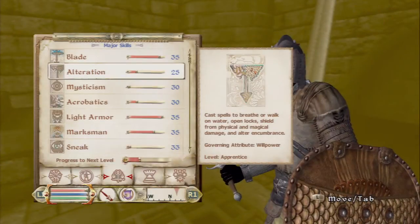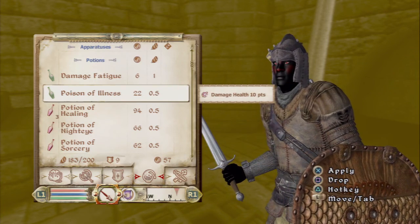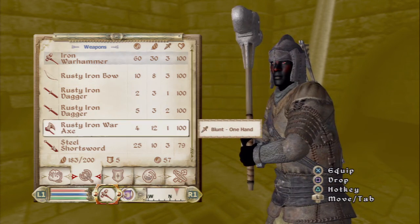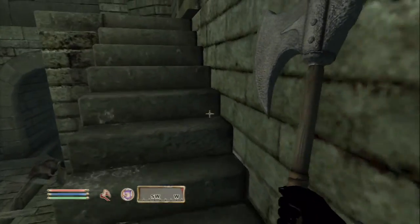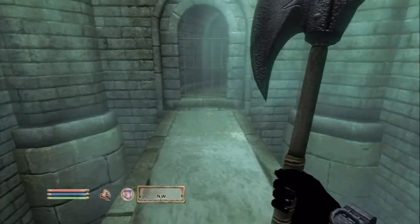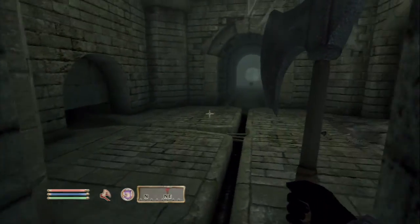I need a blunt weapon — do I have one of those? Did I pick one up at all? There it is — oh damn, it's two-handed though. No wait, that's what I want. Yes, thank you. That's much better. So we are going to be getting our blunt skill up by 20 points.